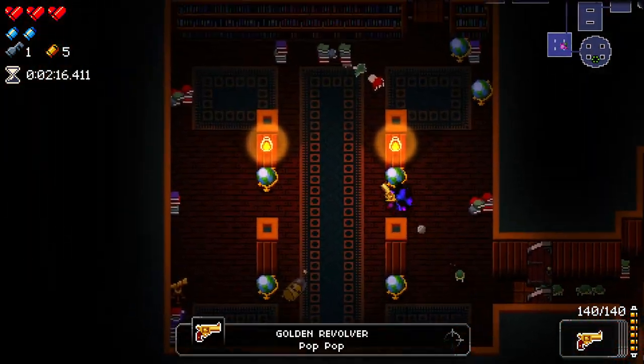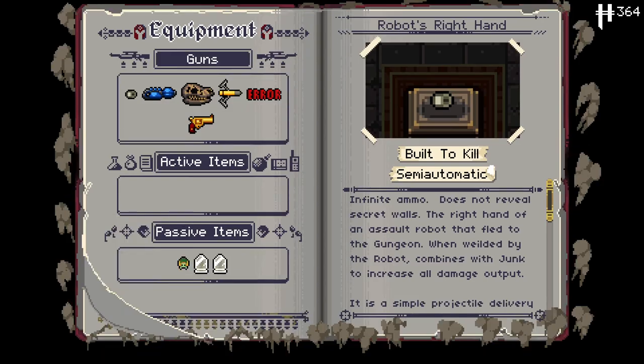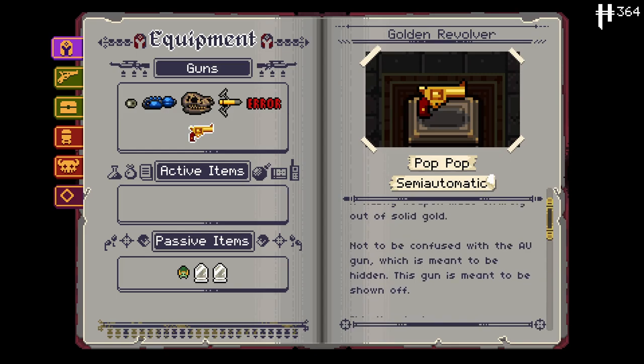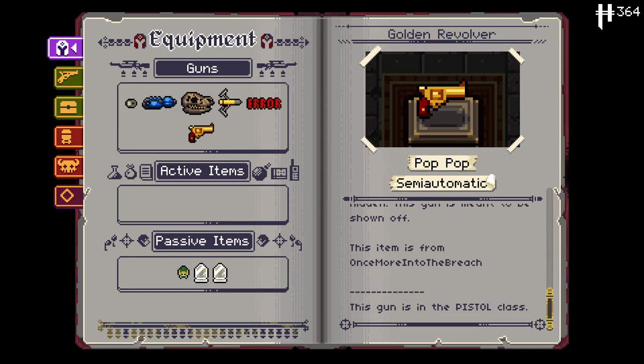I have a golden revolver. A flashy weapon made entirely out of solid gold. Not to be confused with the AU gun, which is meant to be hidden — this gun is meant to be shown off. Interesting.